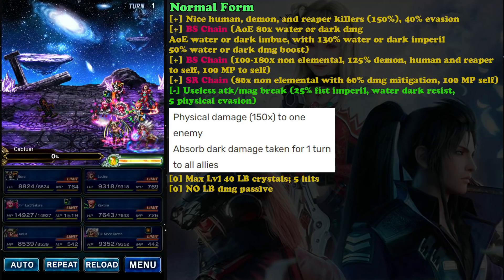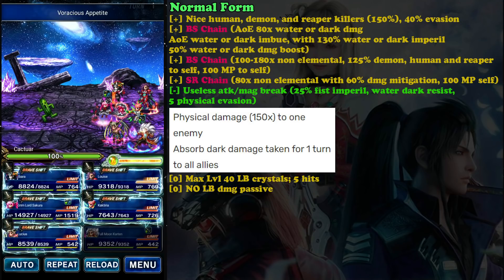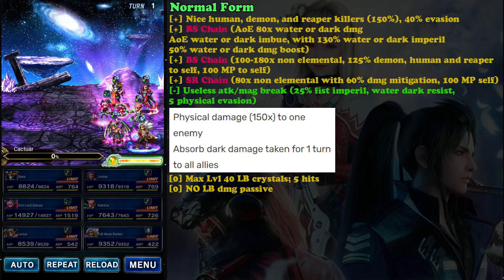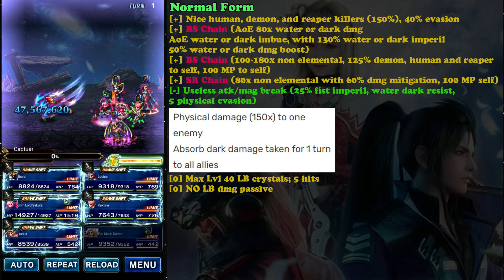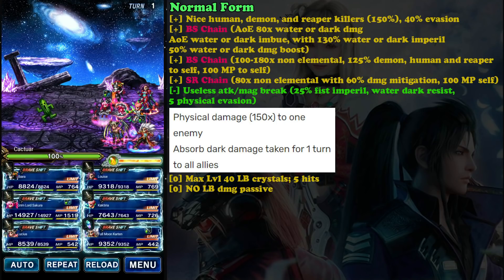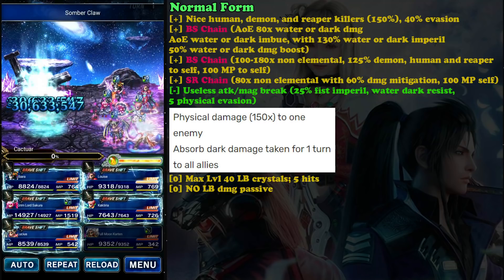For the Stardust Ray chain, it deals 80 times non-elemental damage with 60 damage mitigation, so he is quite tanky with this. Combined with 40 physical evasion and damage mitigation, he won't go down easily.